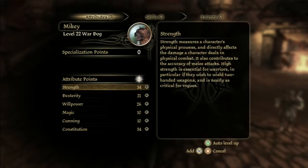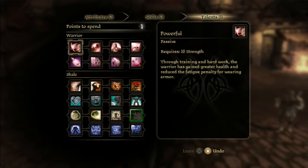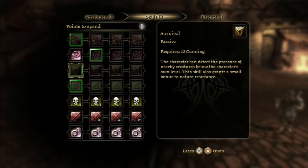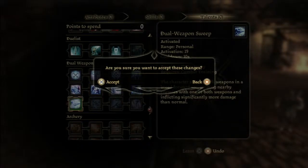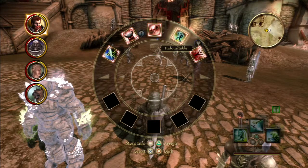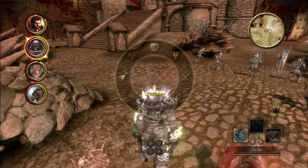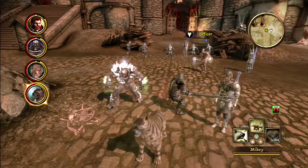Nice. Mikey, you can get more dexterity — there we go. Shale, let's give you more willpower — there's just one ability left for you. And Zebran — more strength. There we go, dual weapon suite. Let's see: couple swings, rally, and berserk. Shale, you do threaten and Pulverize. Zebran's already got Dualist, and Mikey's good.